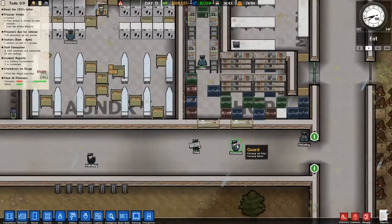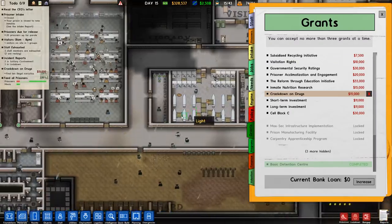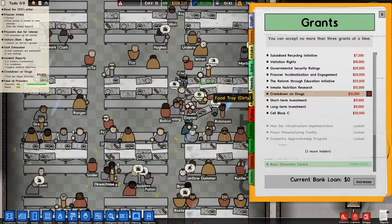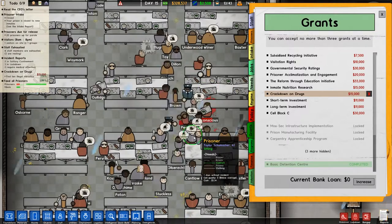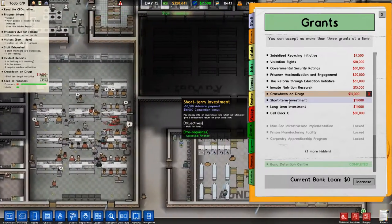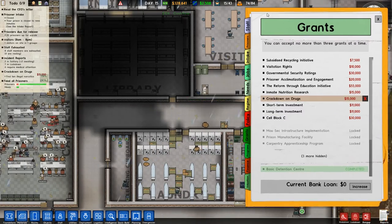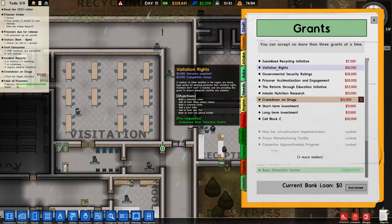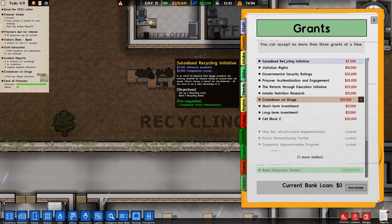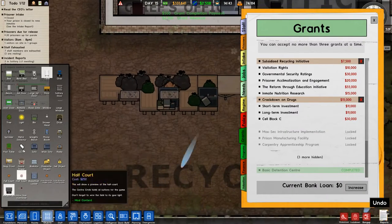We are actually making cash now, which is good. How are we doing with our grants? Maybe we have a completed grant already in here. Short-term investment — cell block C, capacity of 100. We're actually fairly close, we're at A4. Station rights — the comm room and whatnot, recycling room, five recycle desks. We have that. We need one more.